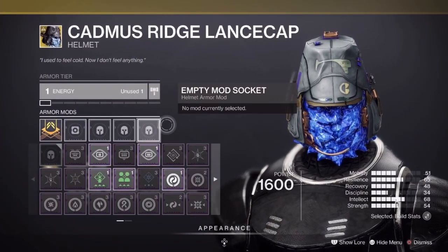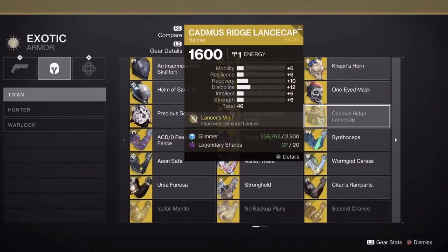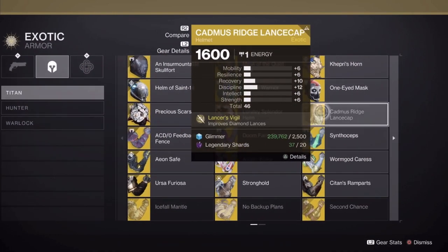However, if it doesn't come from the campaign, you'll be able to get it from the Legend or Master Lost Sector. Go run one of those when you get your light level up — it's super easy to do. If you guys found this video helpful, do me a favor and hit the like button and subscribe.